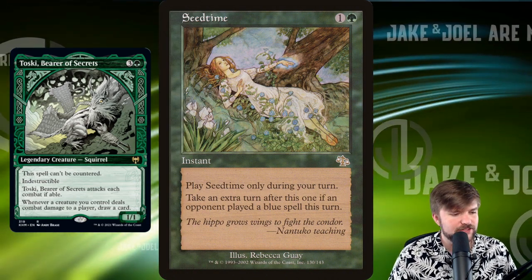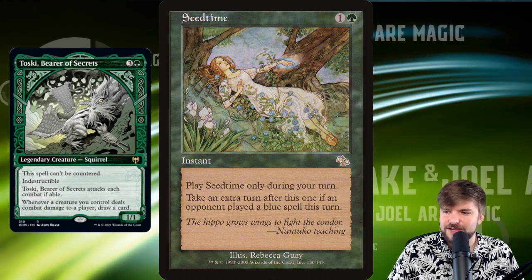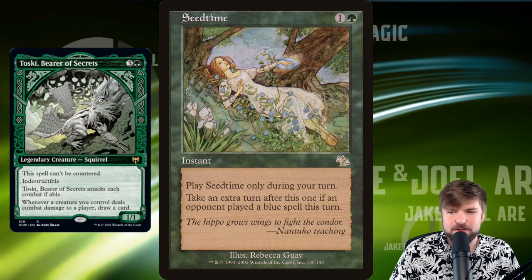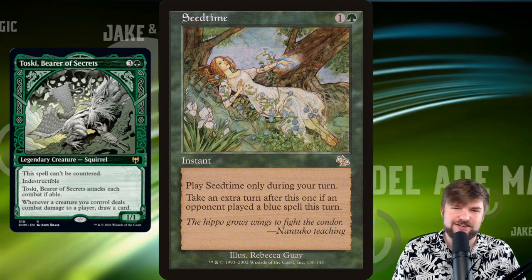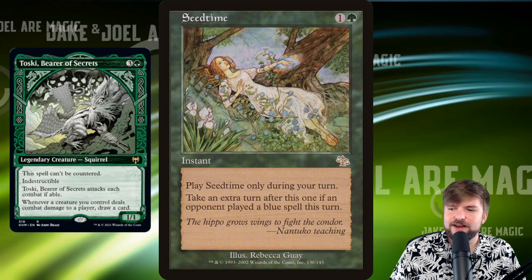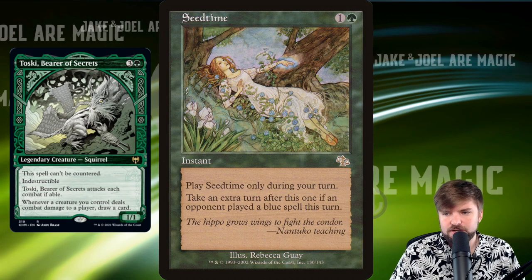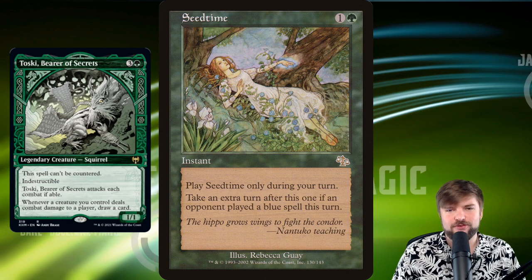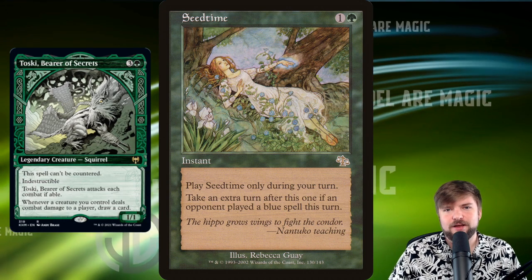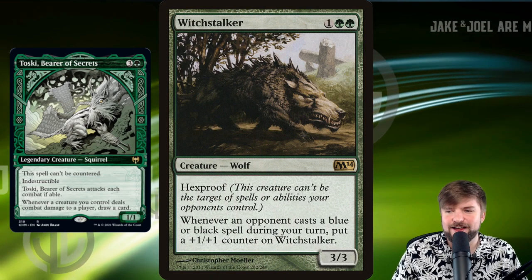Seedtime — this is one of my favorite green spells to cast. When somebody casts a blue spell, Seedtime: take an extra turn after this one if an opponent played a blue spell. They counter our thing — in response, I'm going to cast Seedtime. Now we are getting extra turns. Thank you for countering that thing, we'll get it back probably. Green's good at that. We have no worries and we were able to play Seedtime.